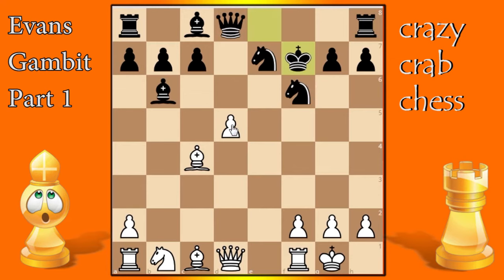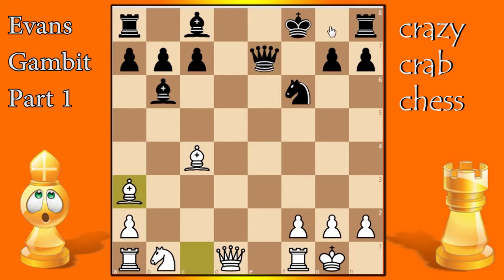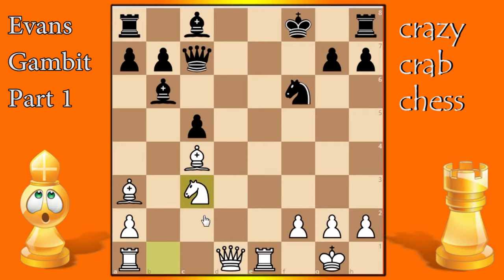In this position I really like knight takes f7 — forking the king and rook. The king has no choice but to take. Now we play d6 check and black is shaking. He'll likely retreat rather than go forward. If king goes to f8, he's in big trouble after d takes e7 check — queen takes, bishop a3, and things look horrible for black. Though he does have a saving move with c5 — but after queen moves to c7 and we bring out our knight, black is getting absolutely crushed.